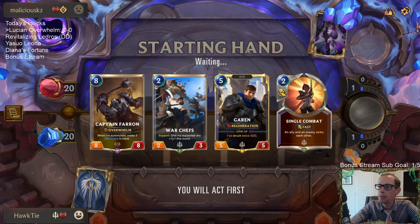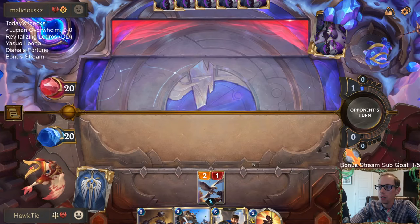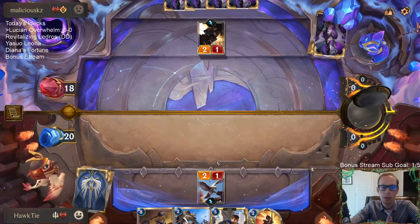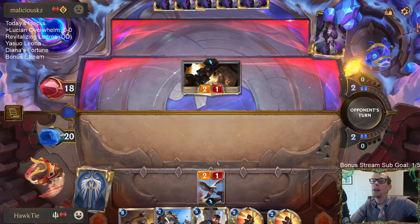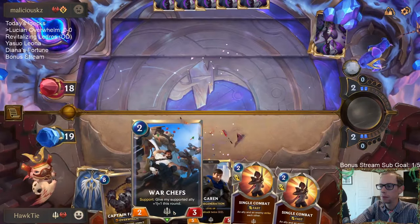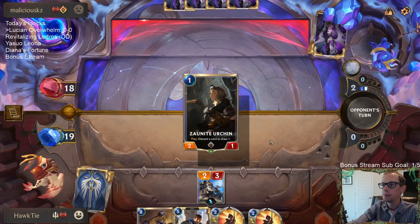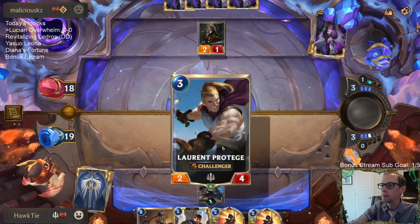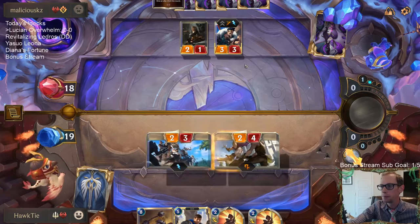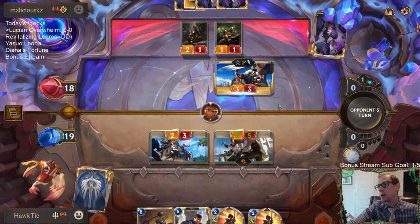We're playing against aggro, so we want to fill out the curve before Garen. Garen's just so good at leveling the board. We mulliganed away Farron — the right call against aggro. Then there's a rummage from the opponent, and we drew exactly what we needed. Sorry about that, the dogs were barking.